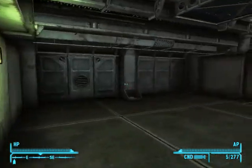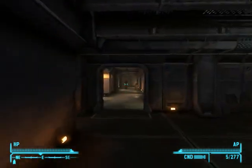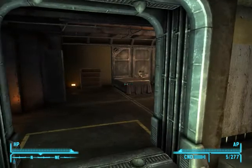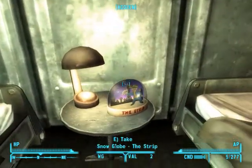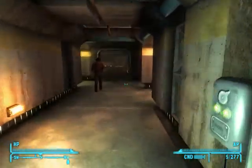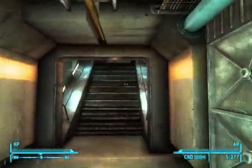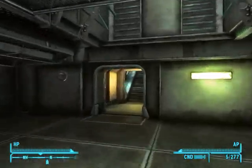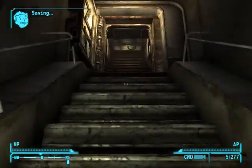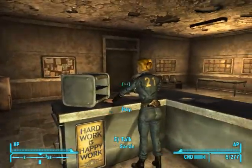Now that we're actually in the Vault, you want to head to the owner of the Vault — her name is Sarah. You want to head to her room and grab that. I don't know why I crouched, because it's not considered stealing when you take any of these snow globes. I guess it's like public property or no one gives a damn. From here, make your way back up.